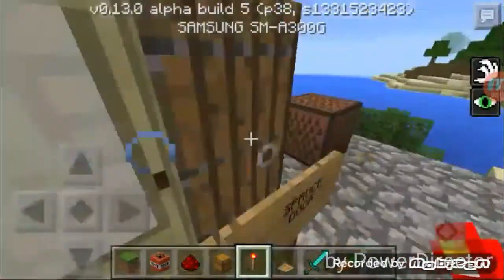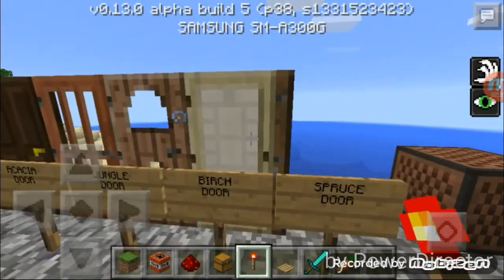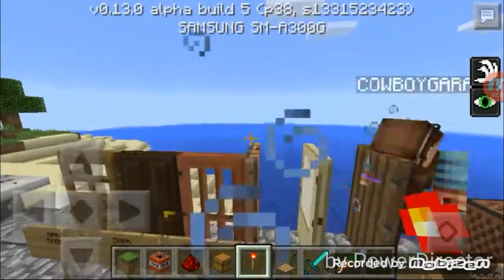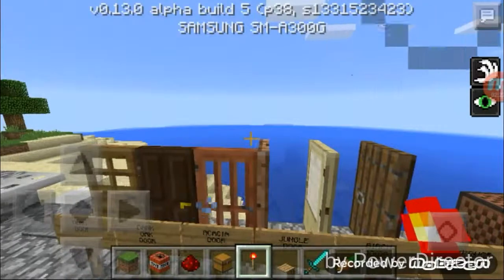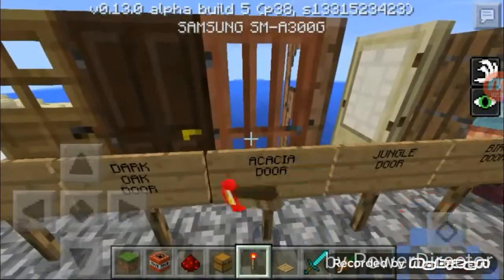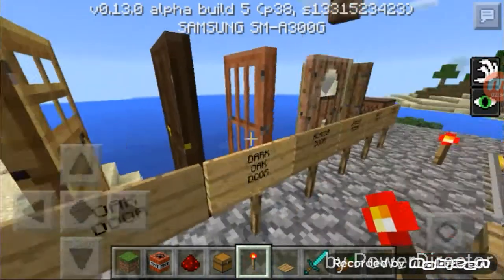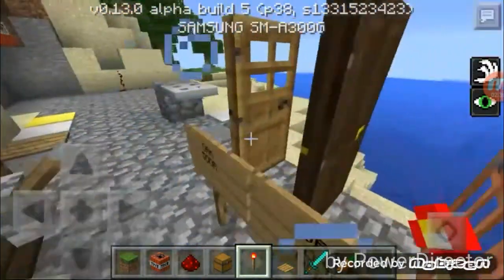We also have new types of doors for every type of wood. The spruce door - looks like a castle. A birch door. A jungle door. And they also look flimsy, some of them. I don't know how they have doors. These acacia doors. These dark oak doors. The normal oak door.